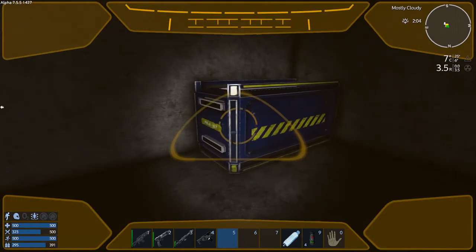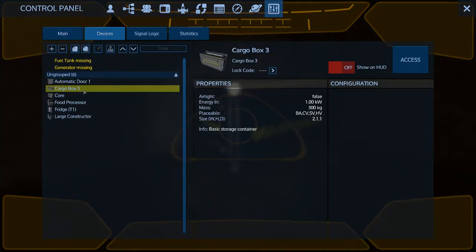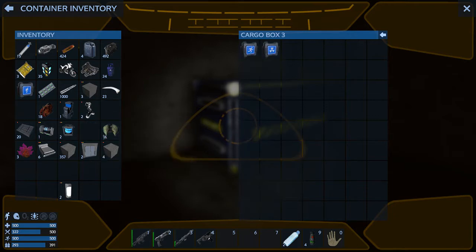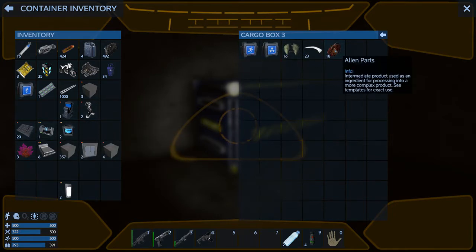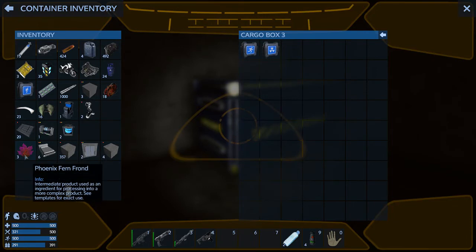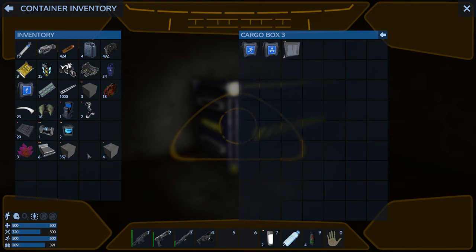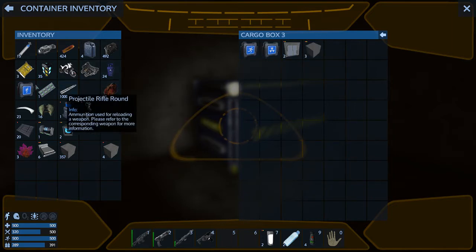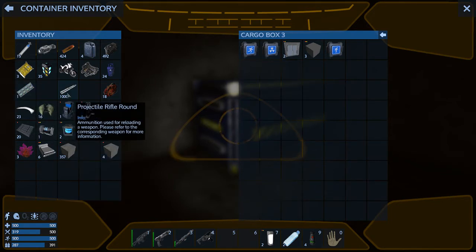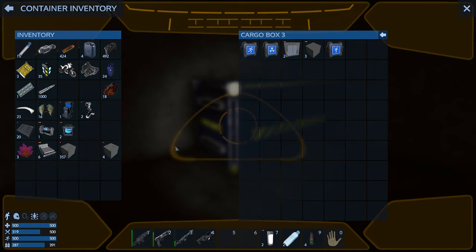Some bare necessities right off the bat. Should be able to put my stuff in here using the drone. Put that stuff in there — oh wait, I got the food processor out. I probably should put those up; I'm not going to need the doors right away. We'll use the steel blocks yet. Put the boost in there too. We'll keep the antidote pills on us, then put that in the food processor.